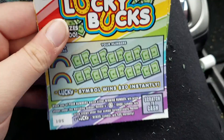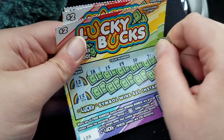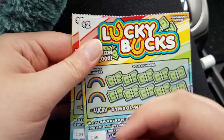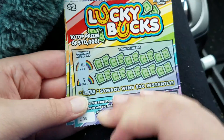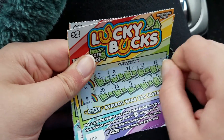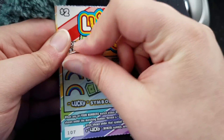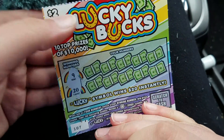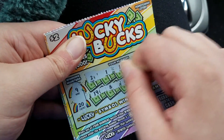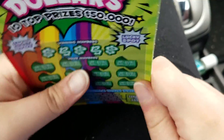15 and 17 — nope, that's a loser. 12 and 13 — nope. Two more: four and five — nope. Last one, can we get another winner? Nine and 20 — nope, no more. Alright, on to the Dublin Dollars.